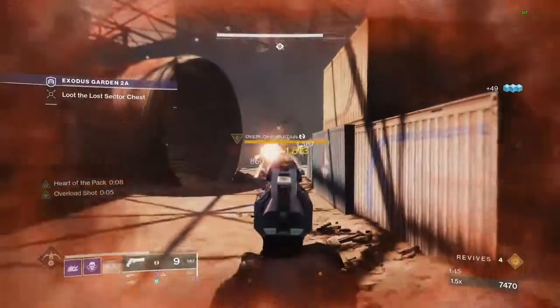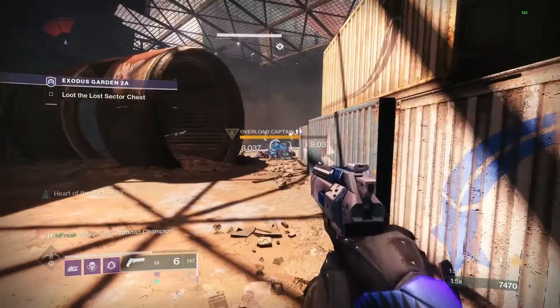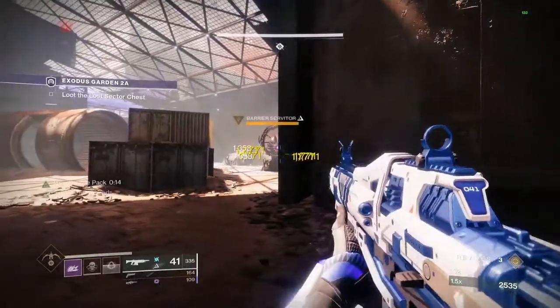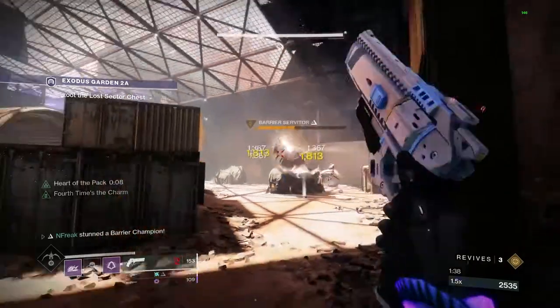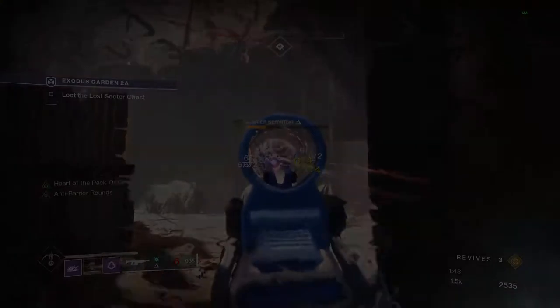Overload Hand Cannon works much better, and Hand Cannons in general are a much better choice of primary for GMs — two shots on a champion and it is very easy to keep your shots on it between stuns. Anti-Barrier Auto isn't too bad, especially if you snagged the Disruption Break Shadow Price last season, but it takes far too long to pop a shield safely, so you should probably skip this one too.